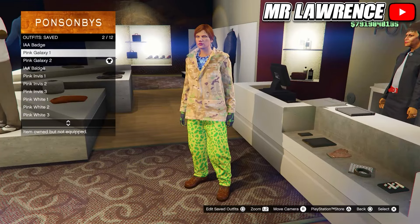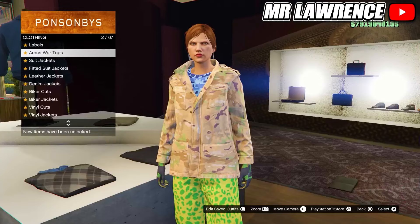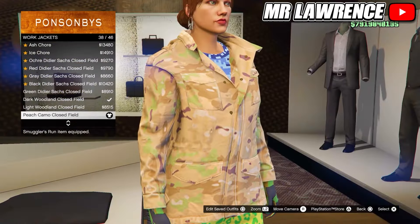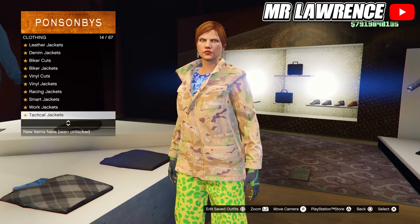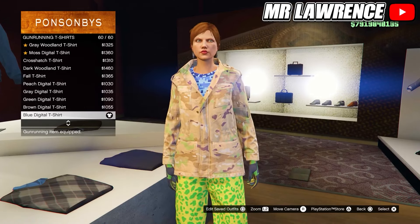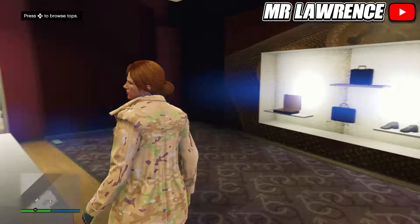For the next component outfit we only have to change the top so come over to the tops. Go to work jackets and purchase the peach camo closed field number 38. Stay at the tops and scroll down to gunrunning t-shirts then purchase the last one — the blue digital t-shirt. Save this outfit to your third outfit slot.